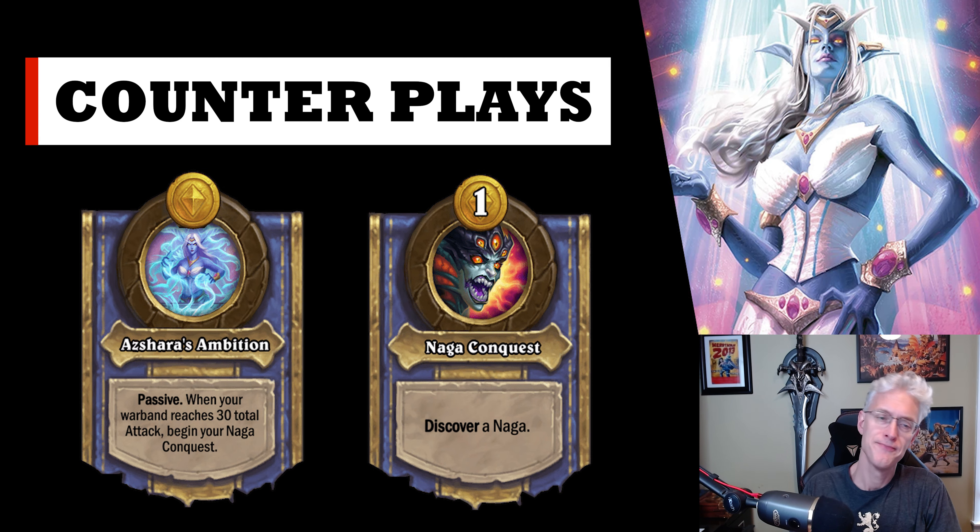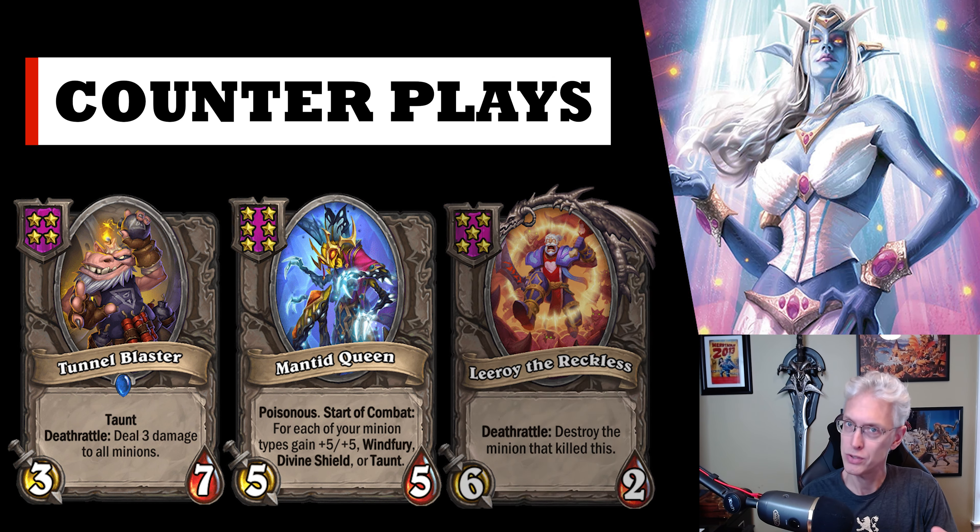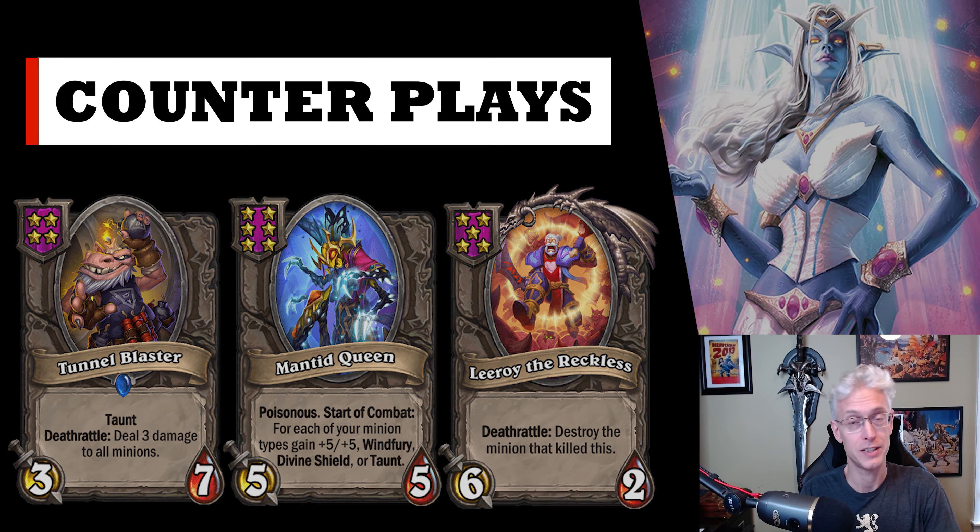When it comes to countering Azshara — in the early game, there's nothing special to worry about. They're going to have a board of random minions trying to get as much attack as possible. Later in the game, be prepared for massive stats, random divine shields depending how many Glow Scales they find while cycling discoveries. If they're mostly running a couple divine shield minions and big stats, you can't go wrong with a Tunnel Blaster. Throw a Mantid Queen or a Leroy at them — just don't use Leroy and Tunnel Blaster together unless you've buffed them a little.